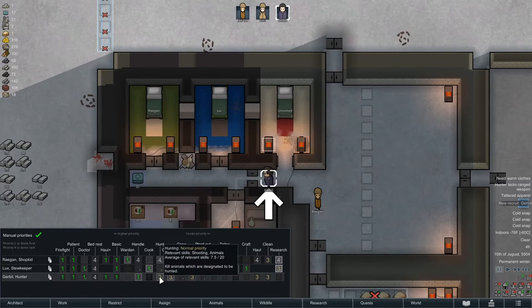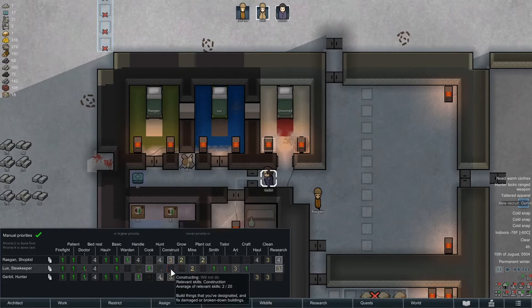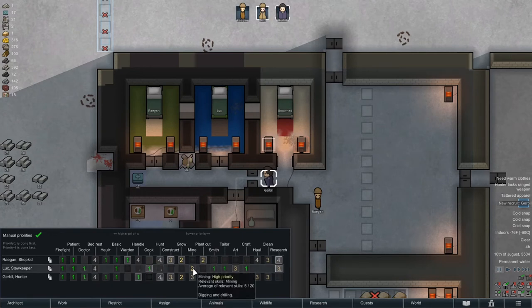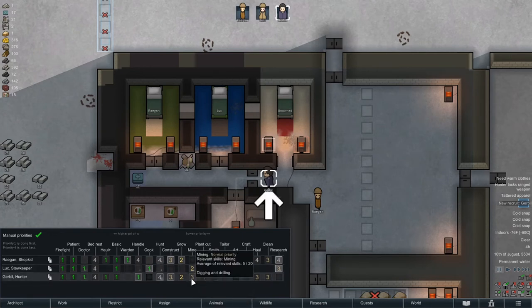When we have gerbils it will matter — assuming we get that far. You are hunting, I guess. Construct — you are not a constructor anymore. You two are equal constructors. You'll actually grow as well, with a passion. She's a seven. I'm going to see if I can get both of them growing. I'm going to leave them on as a minor but low-level. Low-level plant cutting.